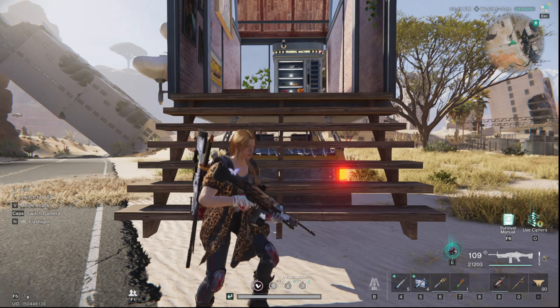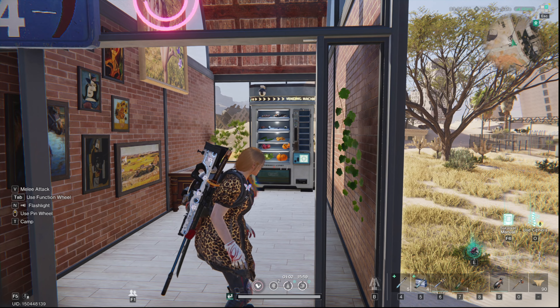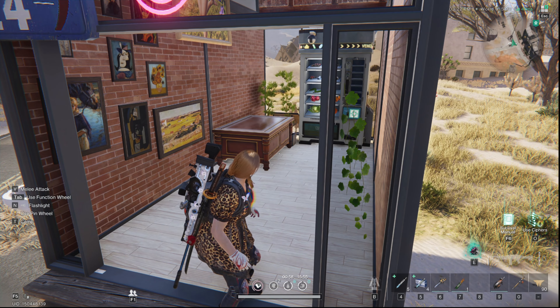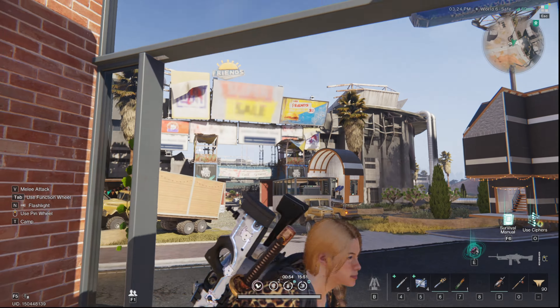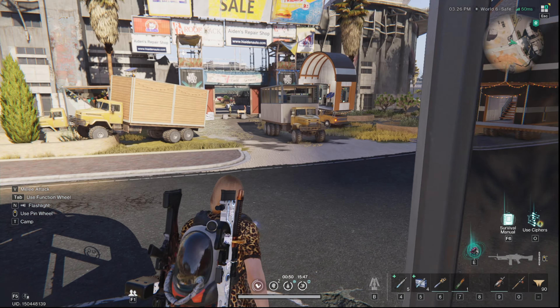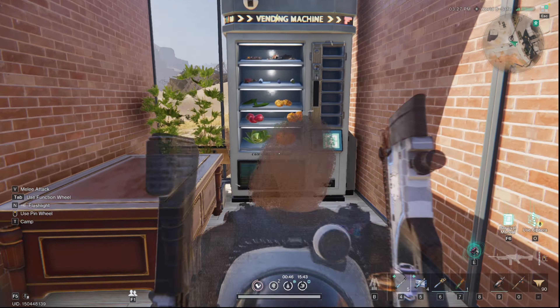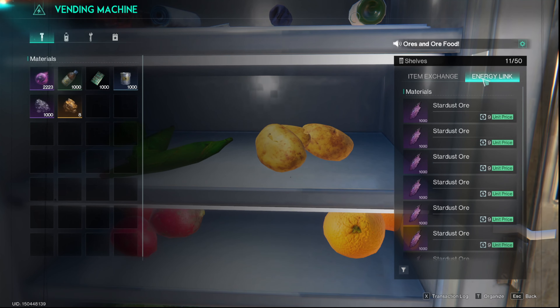Welcome back to Once Human. Let's do a quick video on the top things I sell in vending machines. A bonus tip: absolutely build a mobile vending machine and put it in front of Black Fell — this is the best place to sell. Try to be considerate about where you place it so people aren't running into you and can get in and out safely.